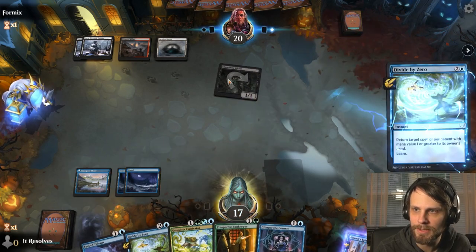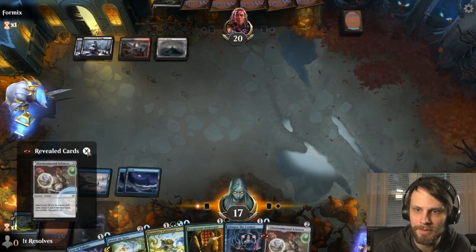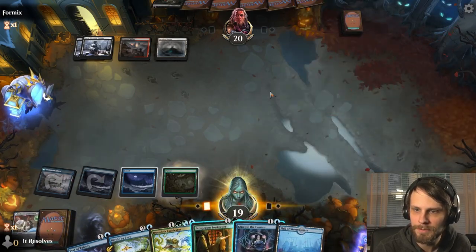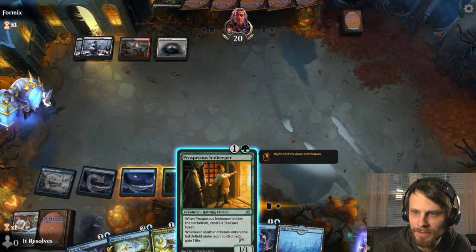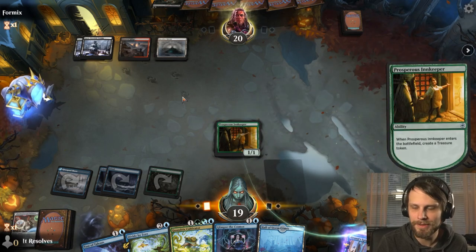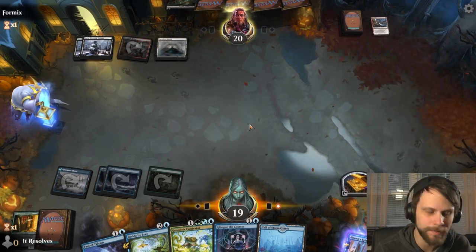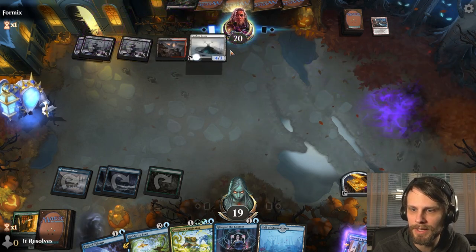I'm going to let this hit first, and then potentially Divide by Zero. The only reason I was waiting is in case they had anything important on second main — I was going to let that be the card we Divided by Zero, but that obviously wasn't the case. We'll get a green source here, which is fantastic. Let's drop the Prosperous Innkeeper — fully expecting it to die, this is a black-red deck. But crucially we have Alrund's Epiphany to get to, and this helps us get there a lot quicker.